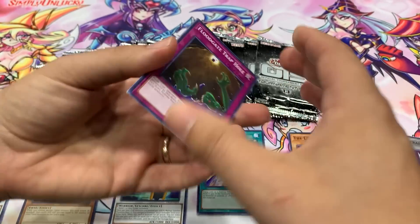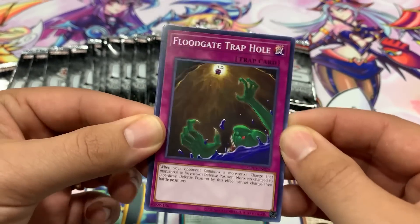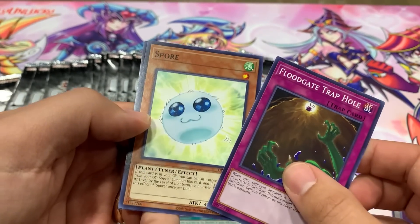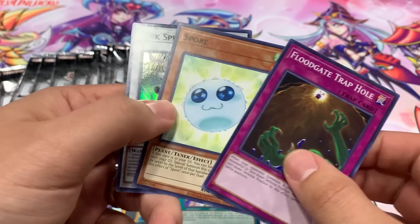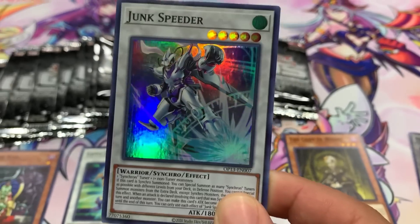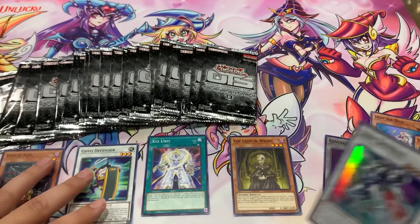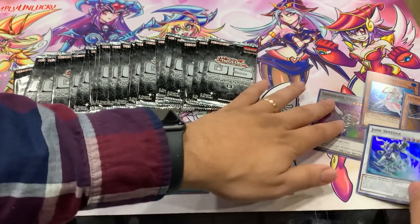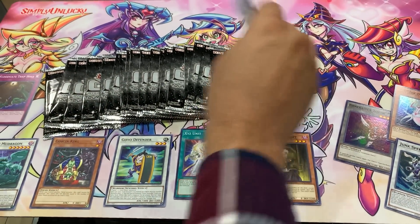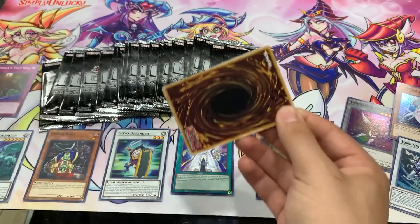Generator Token — that's cool. Floodgate Trap Hole — one of the most valuable cards in Speed Duels, a pretty cool card. Spore — really? And Junk Speeder. I feel like this guy was pretty easy to get — wasn't he a Secret Rare from the 10? But still, cool. Junk Speeder.